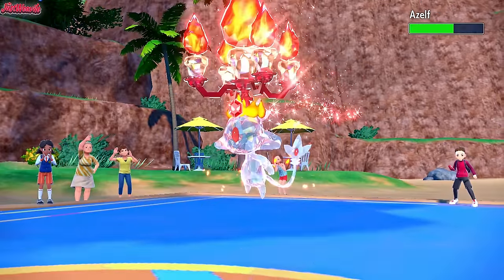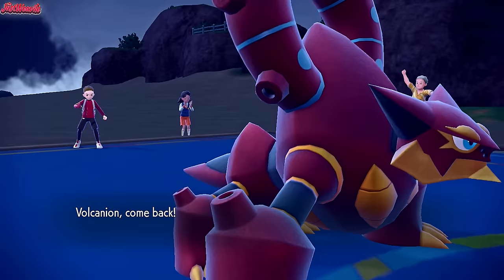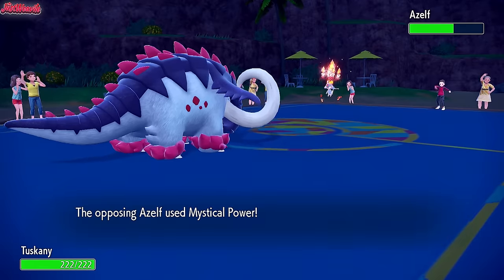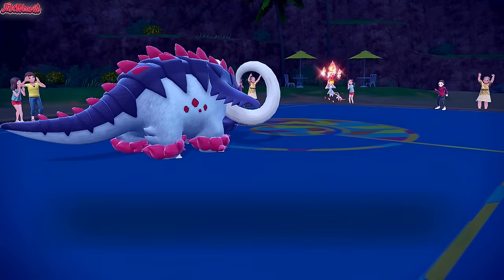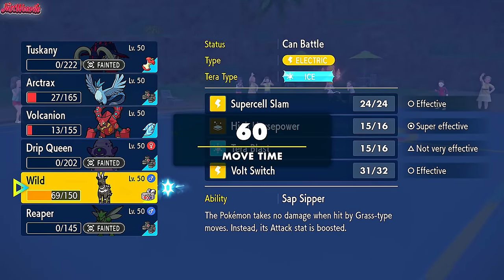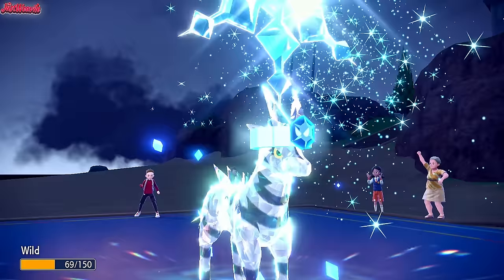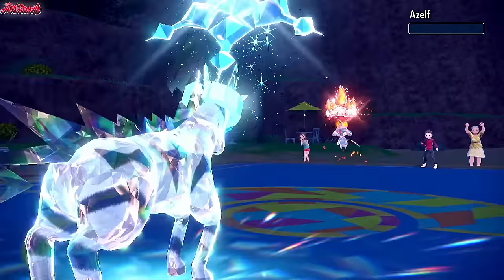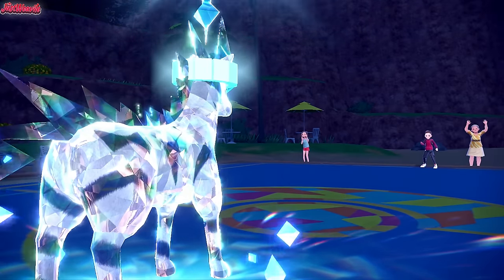Azelf comes in. I'm going to sacrifice Great Tusk here to get a free switch. Great Tusk comes in looking amazing, just coming in to die at this point. They go for a Mystical Power - that takes us out and gives them a Special Attack boost. I'm fairly confident we can Supercell Slam Azelf with Zebstrika. If we go into Volcanion, they just bring Rillaboom in and get Grassy Terrain up. Zebstrika goes for a Supercell Slam - take out the Azelf. They can't risk going into Rillaboom because we could have Terra Blasted. Azelf goes down - fantastic.